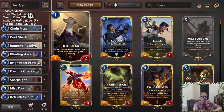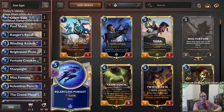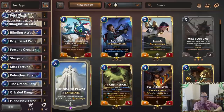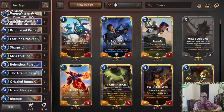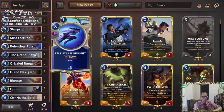Instead of Fleet Feather Tracker, we have Pool Shark, because with Grand Plaza giving everything Challenger anyway, Fleet Feather Tracker isn't as valuable. Pool Shark is another way to dig and look for Misfortune and Grand Plaza — the two most important cards. We don't want to play Pool Shark on turn one since we don't want a fleeting card on turn two, but on turn two we can draw the fleeting card on turn three.